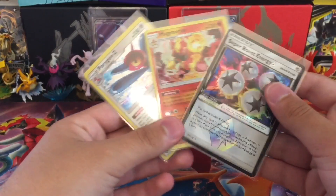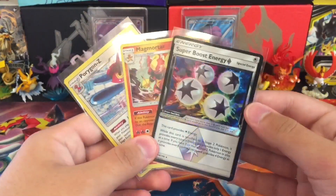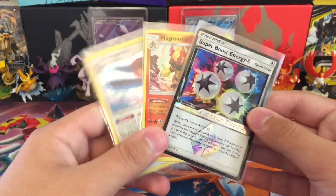We didn't get any GXs, but at least we got a Prism Star and a Holographic. Thank you guys for watching.